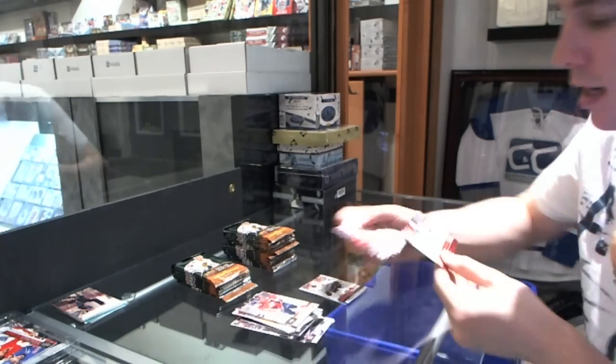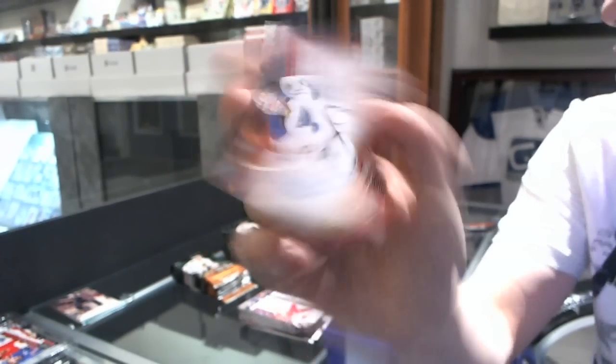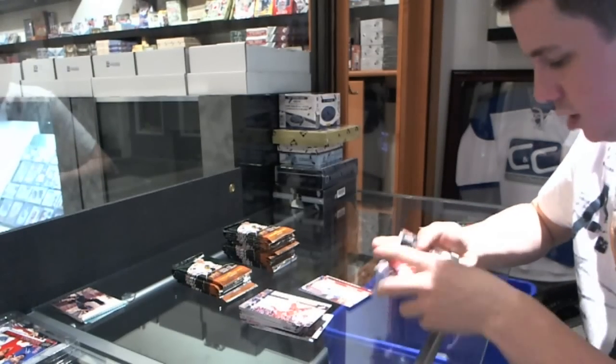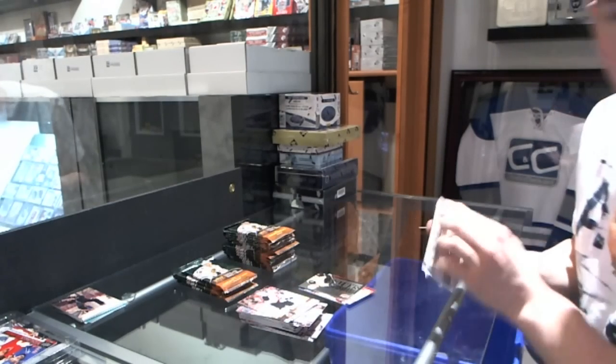We've got a Young Guns Canvas for the St. Louis Blues' Jake Allen. Young Guns Canvas for the Blues. Silver Skates for the Boston Bruins' Milan Lucic.